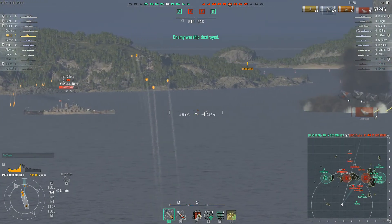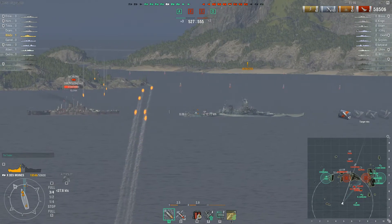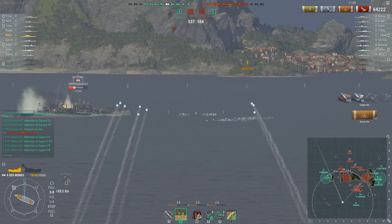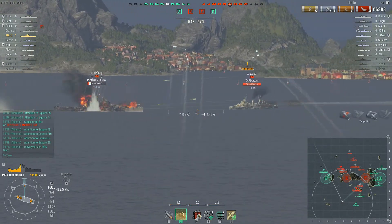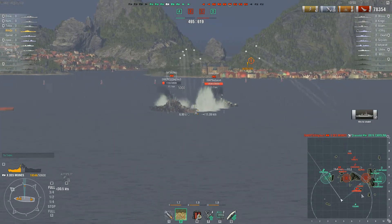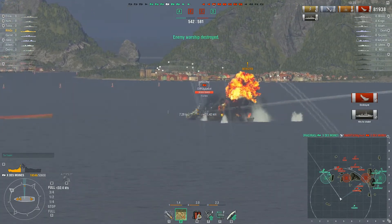This Des Moines is showing a lot of broadside so Irak Z will probably switch to armor piercing shortly. The Des Moines might just angle away. There is a North Carolina around and the Des Moines is angling against her. Irak Z has switched to armor piercing — maybe some citadels incoming. No citadels but a very nice salvo indeed. Unfortunately the friendly Freddy battleship went down, but on the bright side the Des Moines is almost down and that would leave just the Edinburgh. Nicely done.